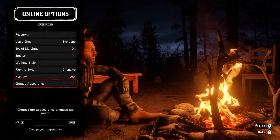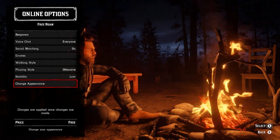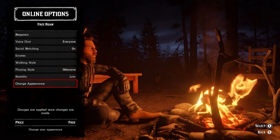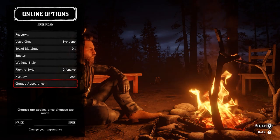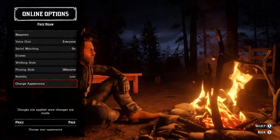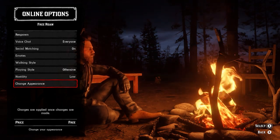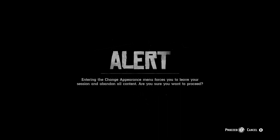In my case I have a coupon and it says free. In your case you might need to have at least $400 in order to do this. You won't be charged $400 but you need to have it in your bank account. So select change appearance and select proceed.